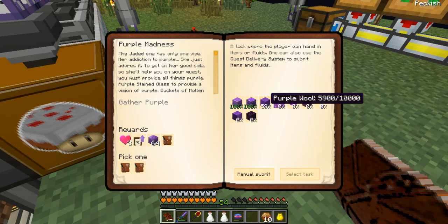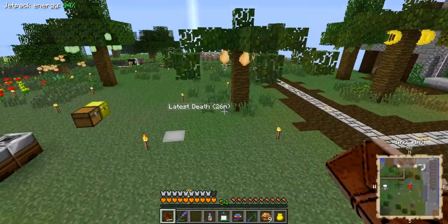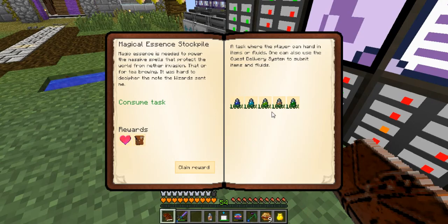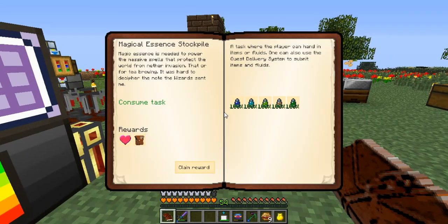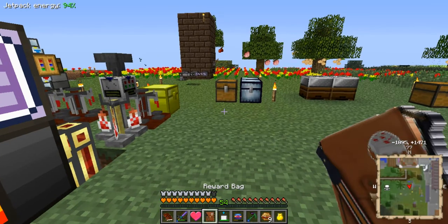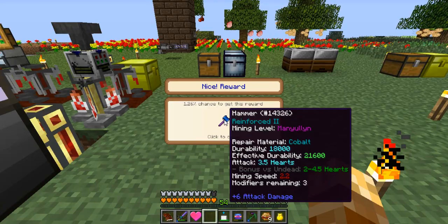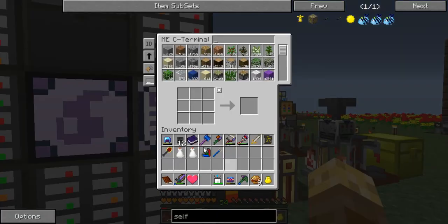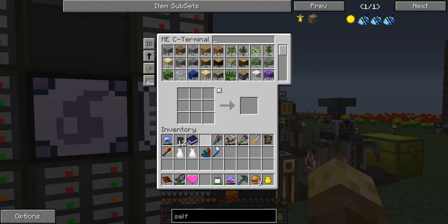Okay guys, I've got those quests just to hand in now - manually submit. We got one extra, you can go in the machine. So I've submitted all of the essentials: Instrumentum, Census, Venom, Granum, and the others. Claim the reward - epic reward bag! A nice hammer, that's not too bad. We'll put her away for now.